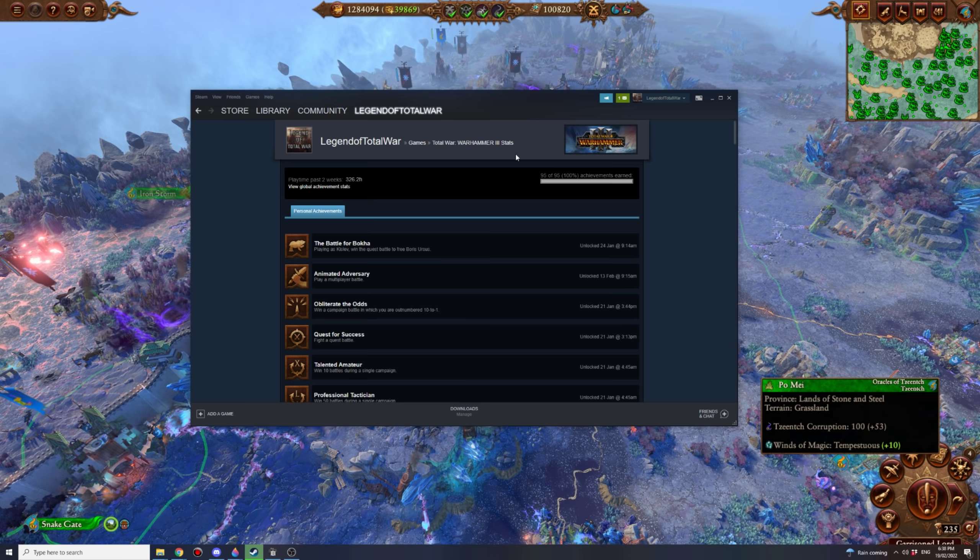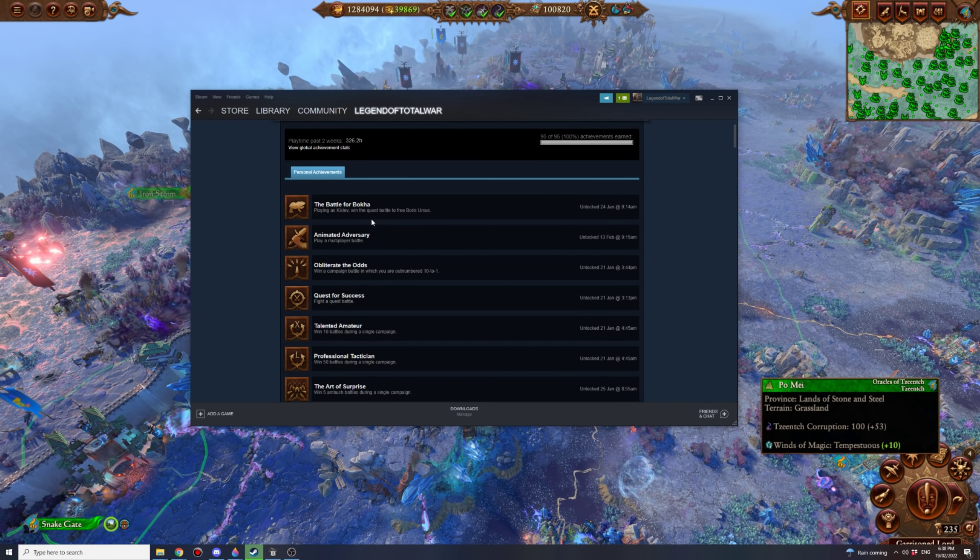First one: the Battle for Bokka. This is easiest done with Katerin over Kastelton because Katerin starts with access to Kislev and it's easier for her to confederate the other minor Kislev factions. You have to own and hold Kislev, Prague, and Eringrad for 10 turns, then a quest battle marker opens up. Fight that battle — it's fairly easy. You can do it in the early game and get Boris Bokka. Should be done by turn 30 to 50.